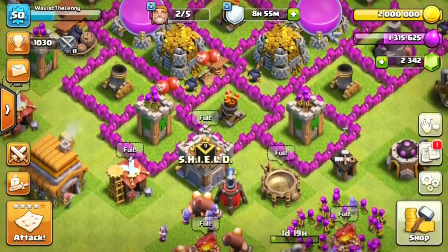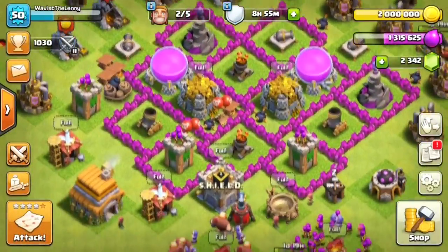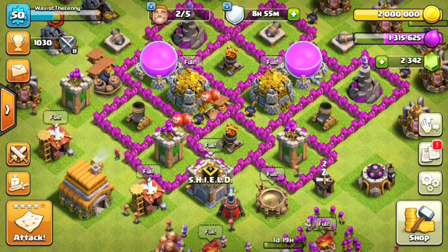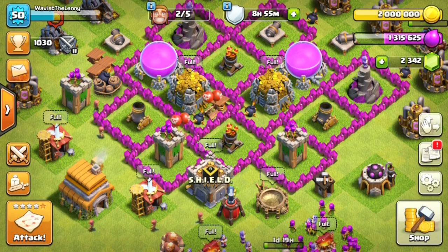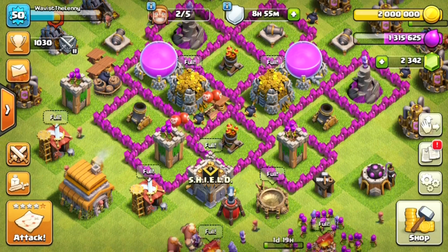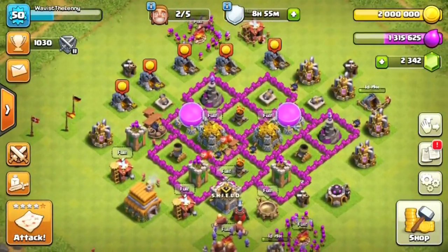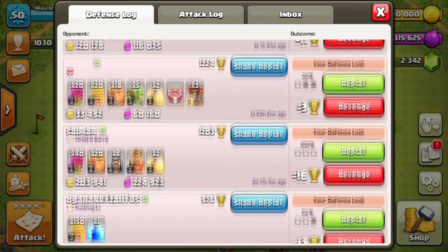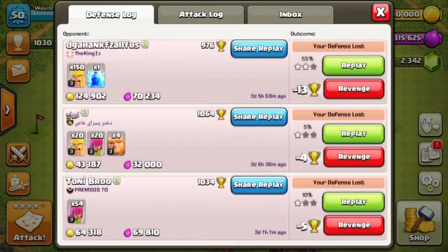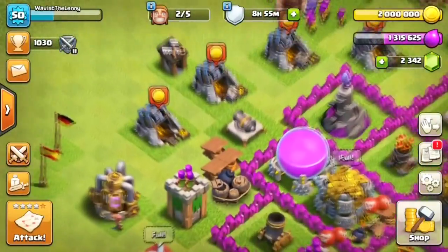Welcome back to another Clash of Clans video. A few things have changed since the last episode - I was upgraded to Town Hall 6 and I've almost maxed it out. It takes very short times to max out these lower Town Halls, but once I get to Town Hall 7 that's going to take like three months. This is my base setup with an almost fully maxed Town Hall 6. I have a few three-star losses, but those are obviously from higher attackers like Town Hall 7s and 8s who have a Barbarian King and stronger troops. It's almost impossible for a Town Hall 6 to three-star me.